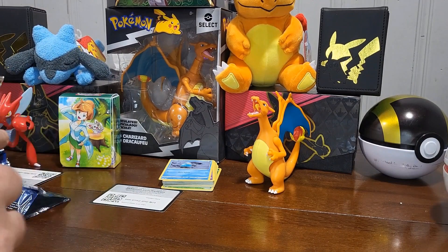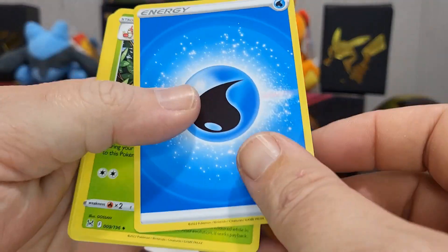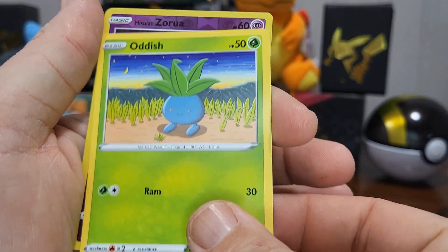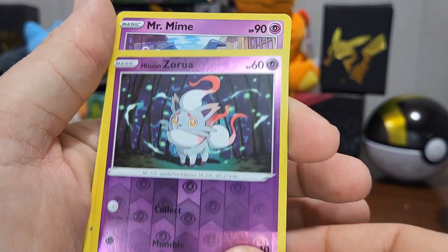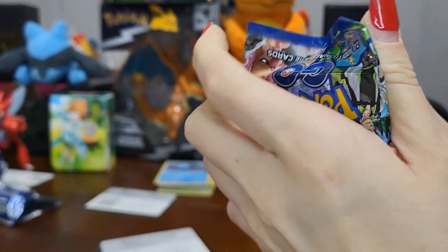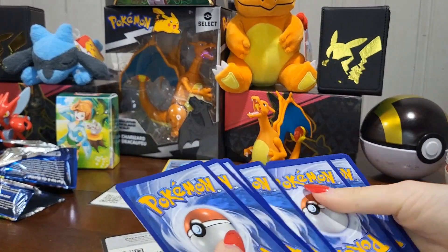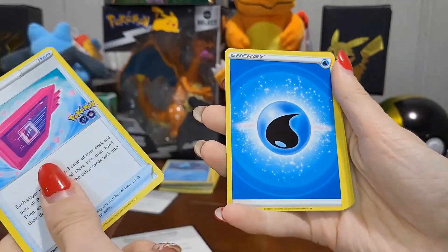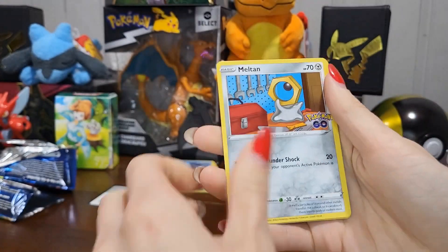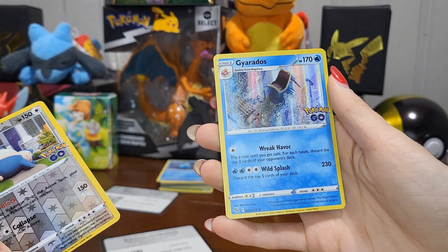Another Lost Origin pack — we got a reverse holo Zorua and a Misty's Mine. Then a reverse holo Snorlax and a holo Gyarados.